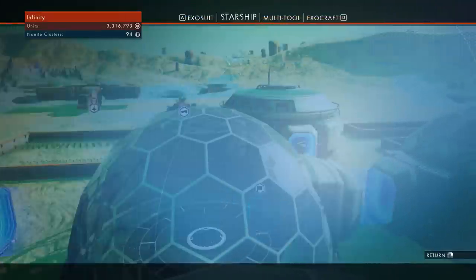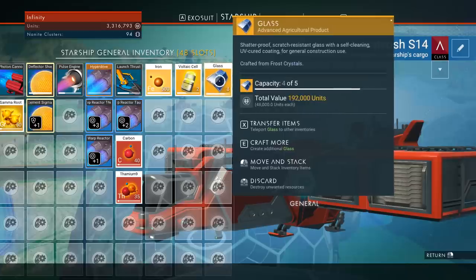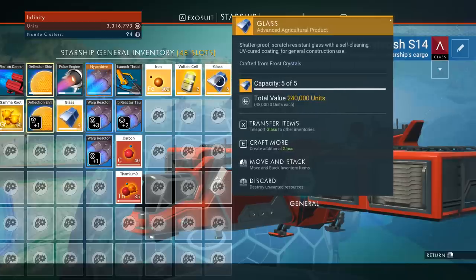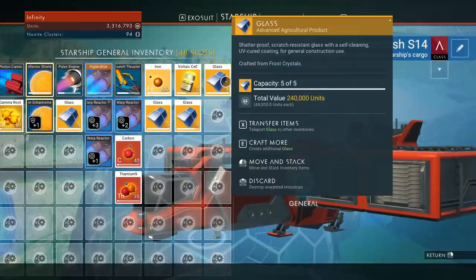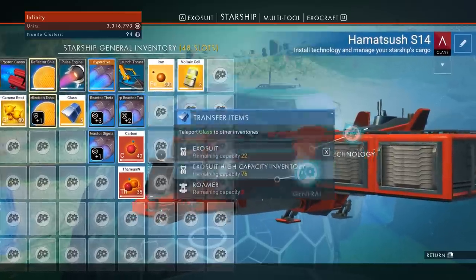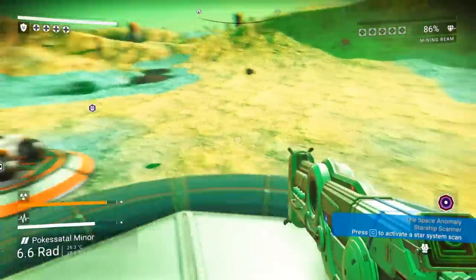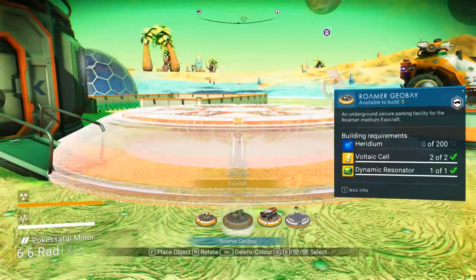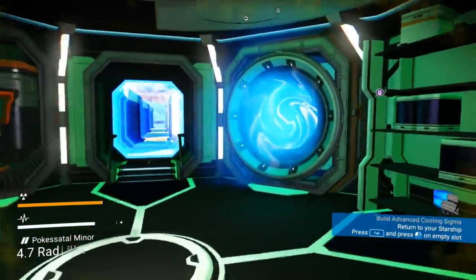We have a little bit more to collect. Let's make some living glass — I like doing it in the starship inventory slots because I can basically just keep pressing E and it creates glass for me. I can make almost 20 glass, which is not bad. I'll transfer them to my exosuit high capacity inventory. Then we need to go find a portal, and I want to build a geo bay on the destination planet.